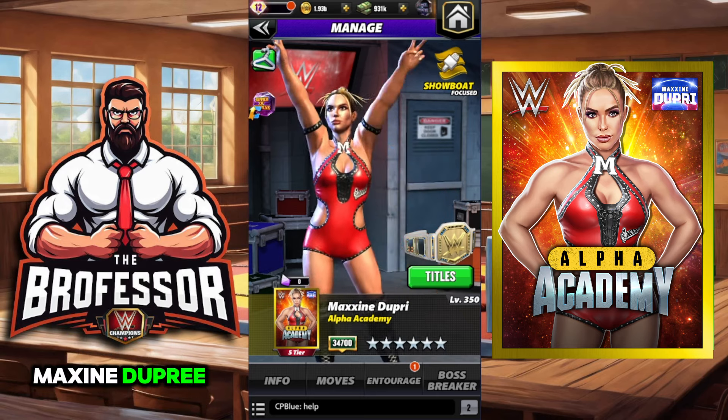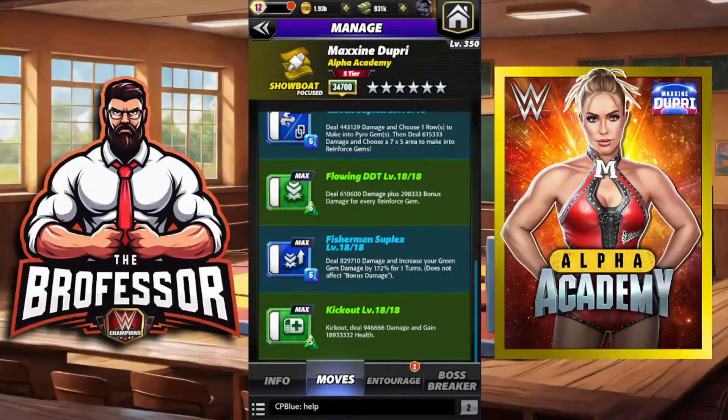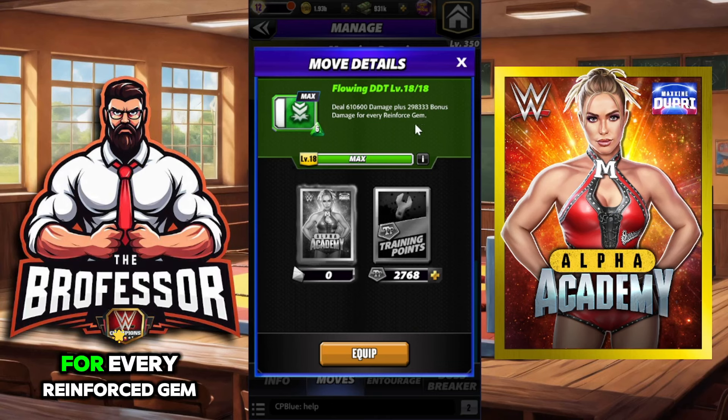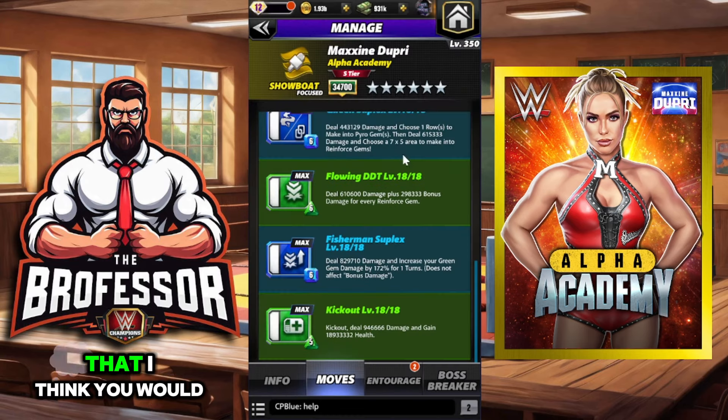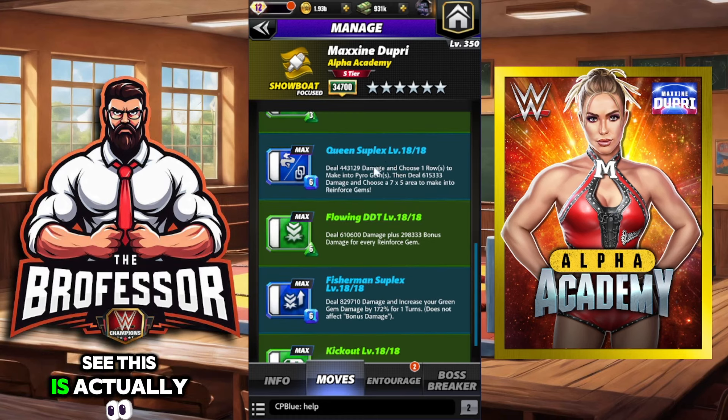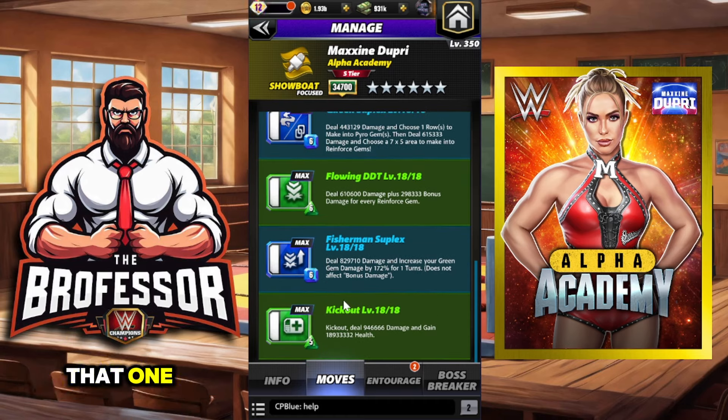Before we get started, I wanted to go over a couple of moves I'm not going to show in this preview because I don't think they're moves that anyone would actually use outside of specific situations. I'd rather just show feud builds and showdown builds. The one we're not going to show is the Flowing DDT — it gives you bonus damage for every reinforced gem, but it's a move you'd only use in a boss battle with reinforced gems. There's actually a better moveset that will do more damage.